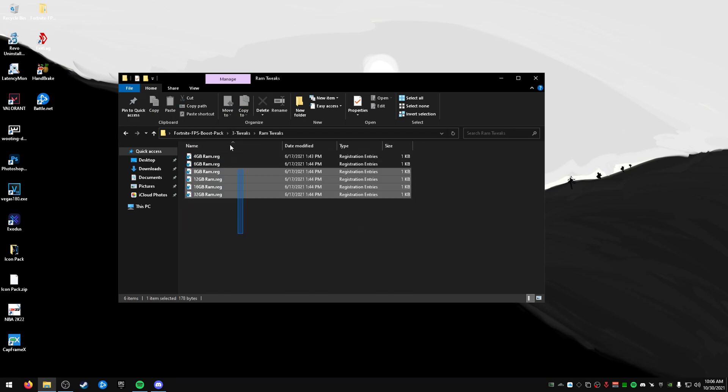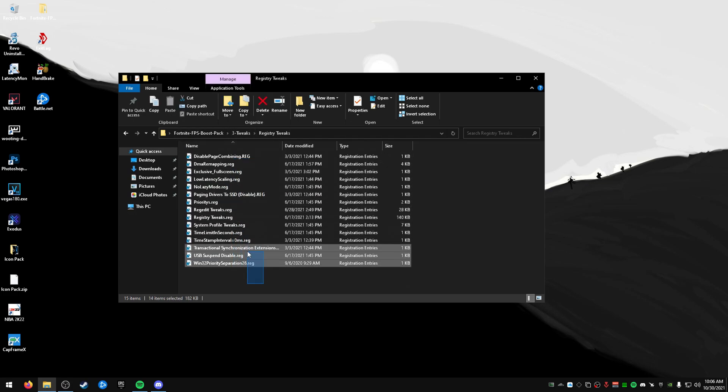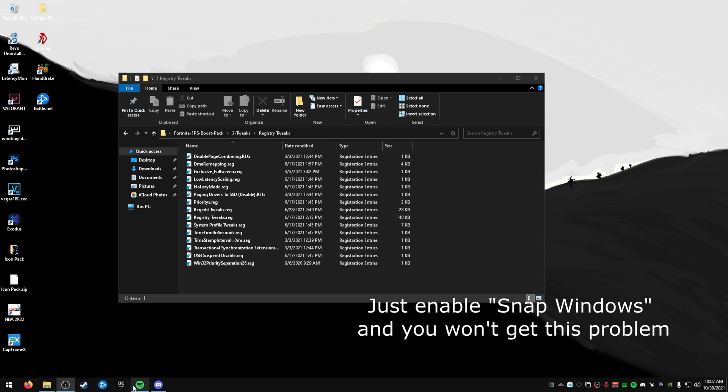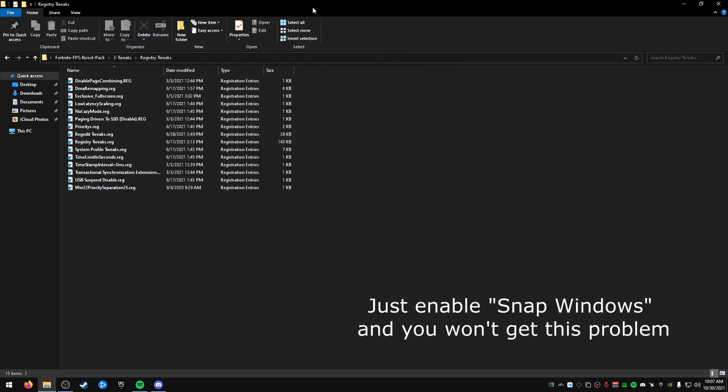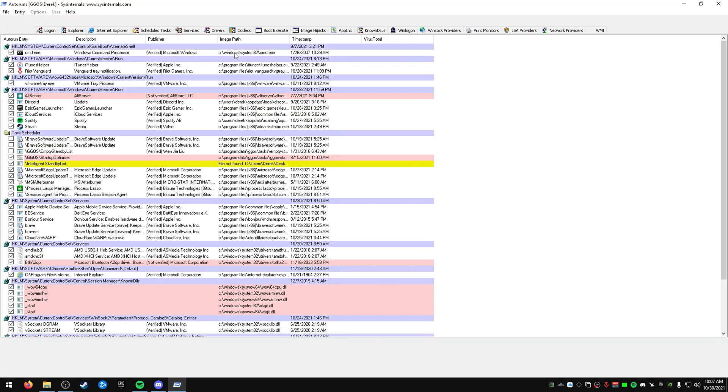Next are RAM tweaks — just run the registry file that matches your gigabytes. For registry tweaks, I recommend running most or all of them. One thing I've noticed is that one of the registry tweaks may limit window dragging when something is fullscreened, so if you run into that, that's likely the cause.